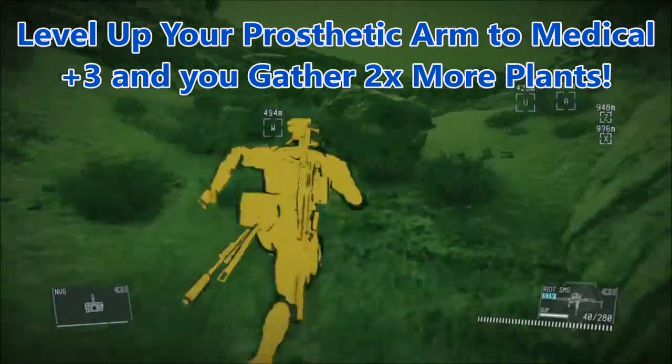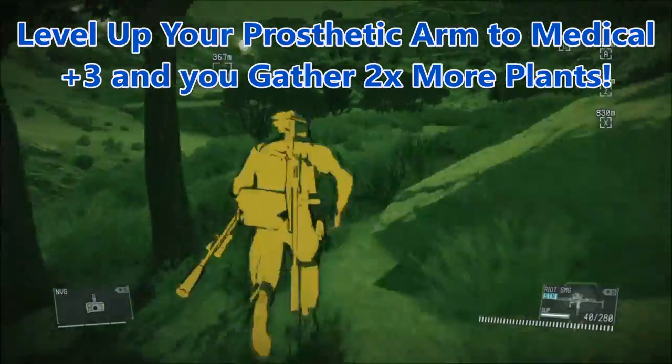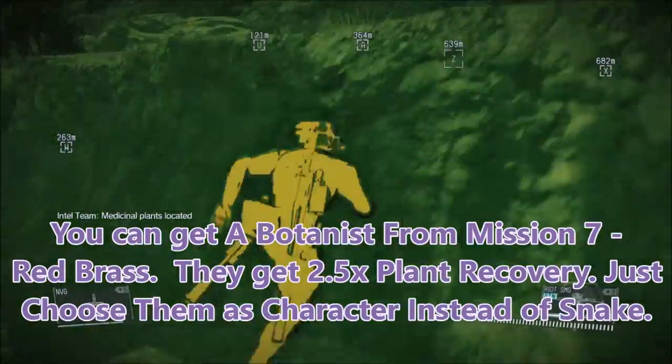You want to get your prosthetic arm to Medical Plus Three, and that allows you to gather two times more plants per pickup. So every time you collect something, instead of 10 you'll get 20. That really helps.